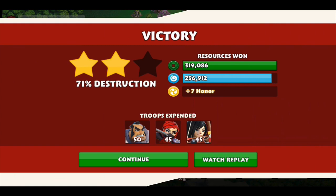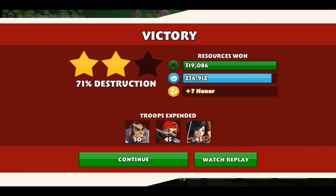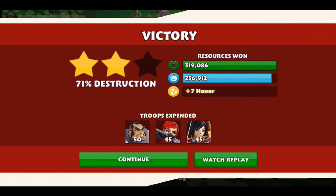Let's see what we got. We got 320,000 coins, 236,000 essence, and 7 honor. If you have another attack strategy, feel free to put it below. I'm trying to find some new attack strategy to use because I don't know if this is the most efficient one. I'll be back with another battle.